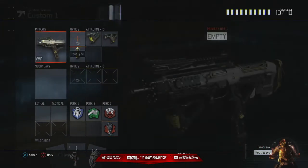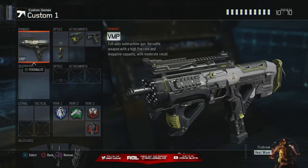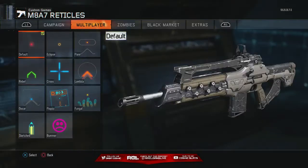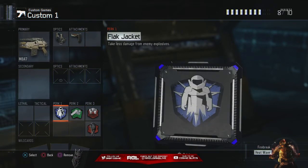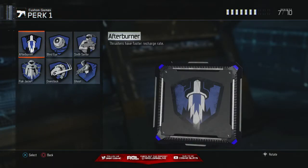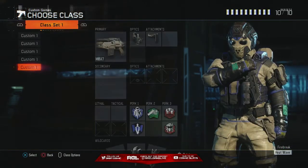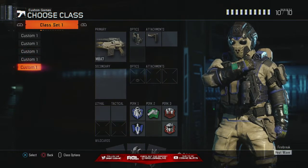Fast Hands, Blast Suppressor — same perk 2 and perk 3 for every class. This one has flat jacket. I'm going to switch it up and have a normal M8 class with a reflex, my reticle, and stock. This will be my tactical class for when I'm playing GBs — I'd have flat jacket and afterburner. Use this when they're throwing flashes or grenades and you're playing against a more tactical team.